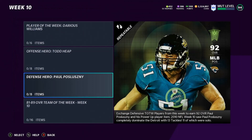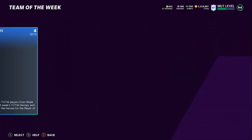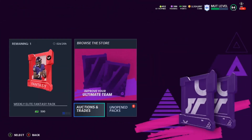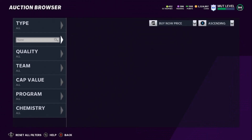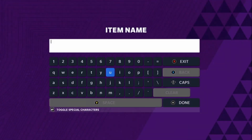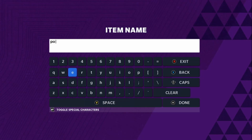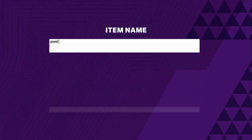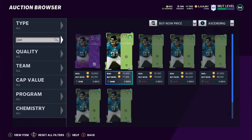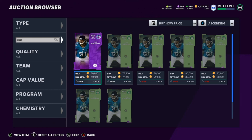Let's go check what Posluszny is actually going for in the auction house — I can almost guarantee he's going for more than 84k to 90k. Let's check... his base card is going for 80k, which almost covers it right there, and his power-up is going for 40k.